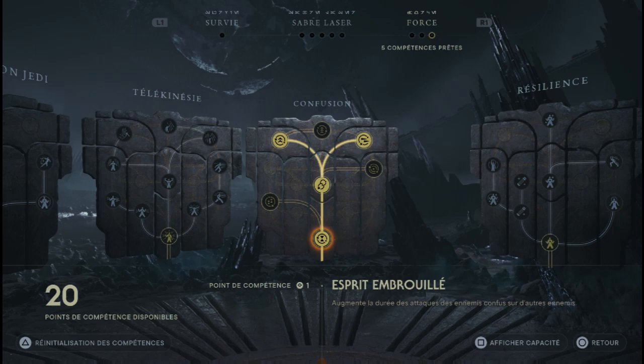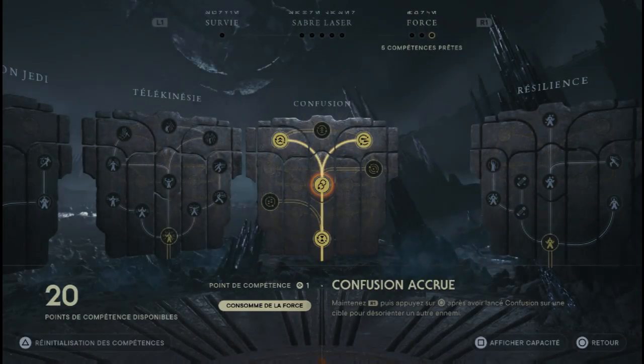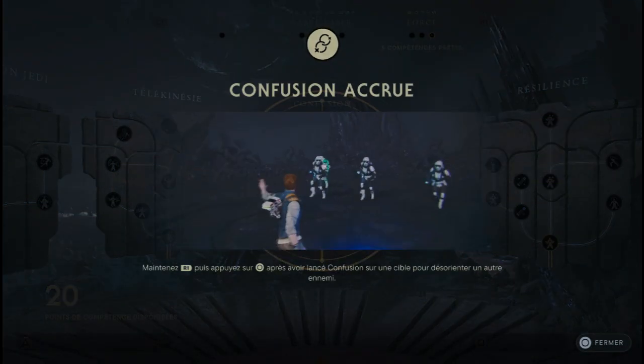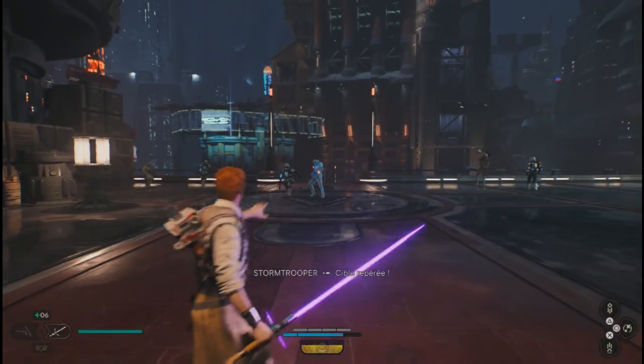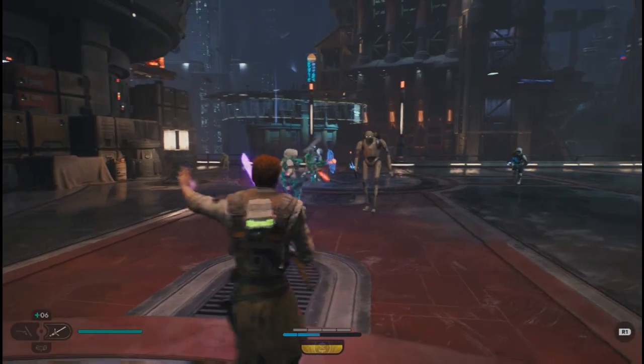On passe maintenant sur la confusion. La compétence esprit embrouillé : c'est simplement embrouiller l'esprit d'un ennemi pour qu'il devienne votre allié. Confusion accrue, qui est simplement une version améliorée d'esprit embrouillé. Ce que pourra faire Kal, c'est posséder l'esprit de deux mobs pour vous aider à vous débarrasser de tous les ennemis.